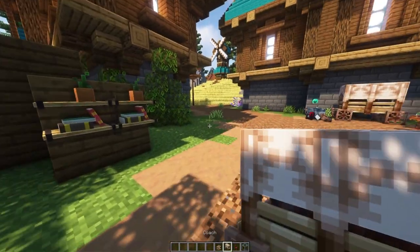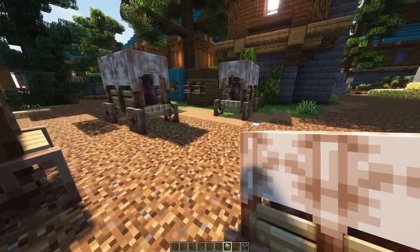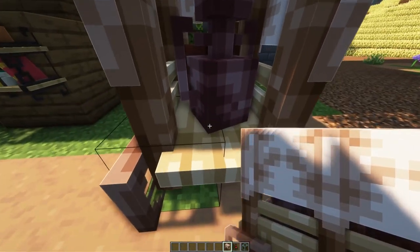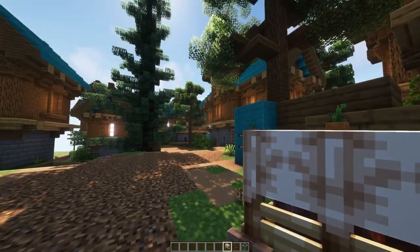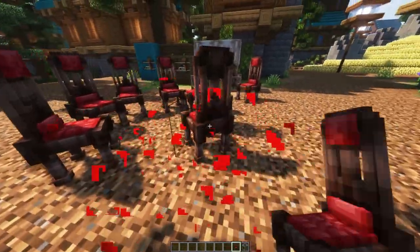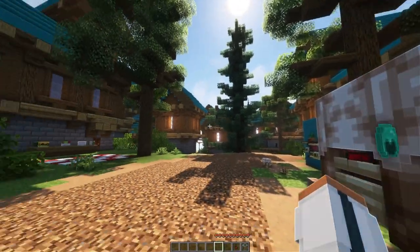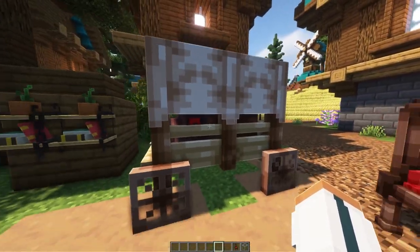We can also place a couch, and interestingly it can be rotated toward the player's location. You can break it as well. It has up to two barrier blocks preventing players from walking through it — important that it not only looks good but is also interactable. Now the chair: it's rotatable, which is super important for decoration, and you can just go ahead and sit on it. I'm going to remove the armor since it looks terrible with shaders — I don't blame the developers, I blame Minecraft for adding shaders late. But the chair works perfectly fine.